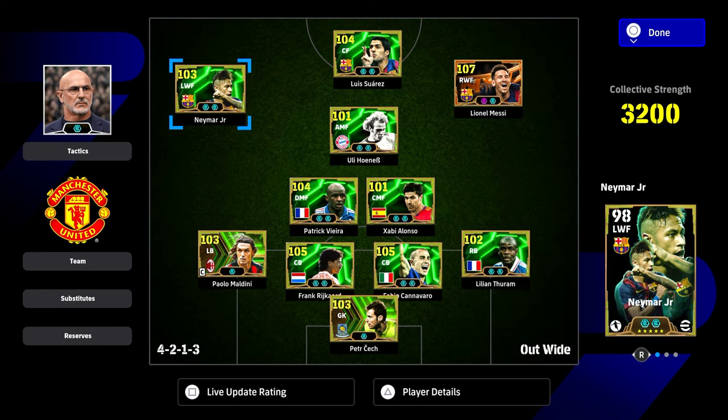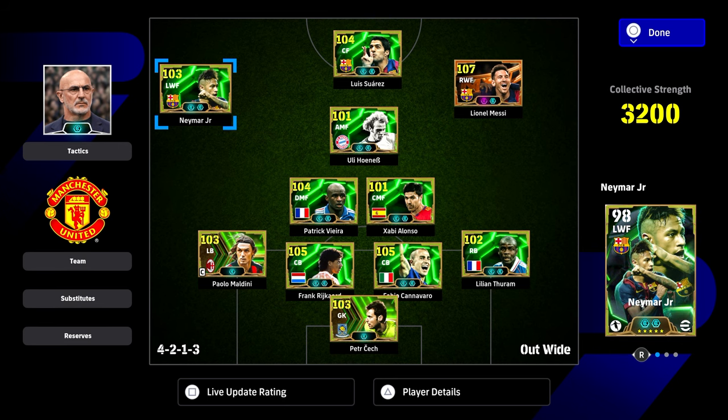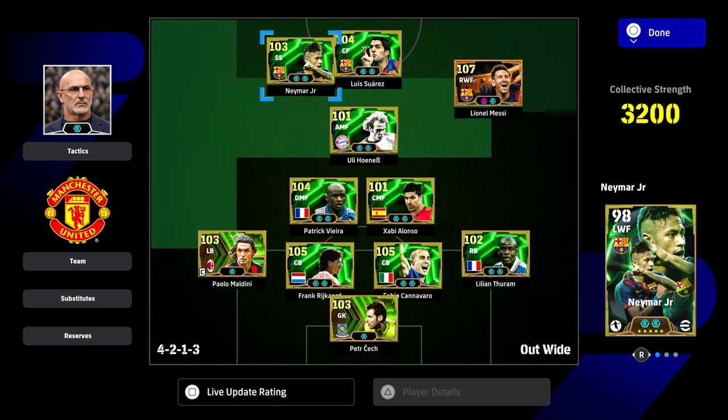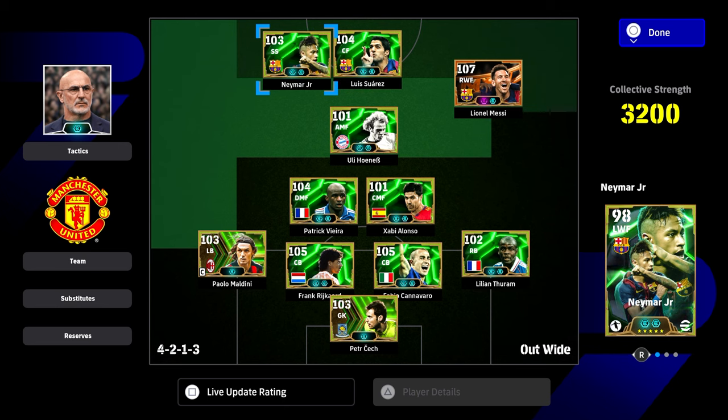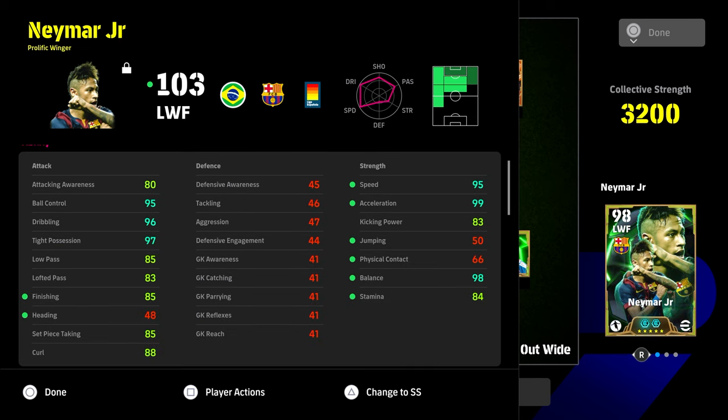You're going to have two options: either a really wide role stretching defenses and keeping width, or as a more meta central figure as a second striker. The first build we're going to show is the spreader — the guy out wide. I like playing out wide and this is the build we've gone for.